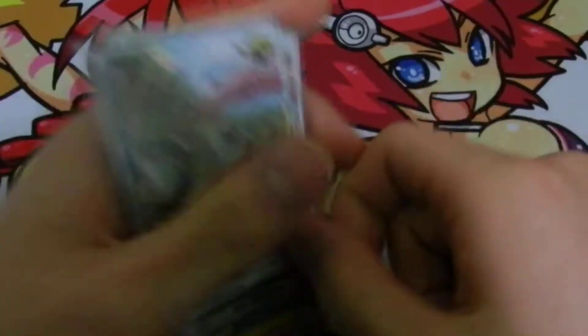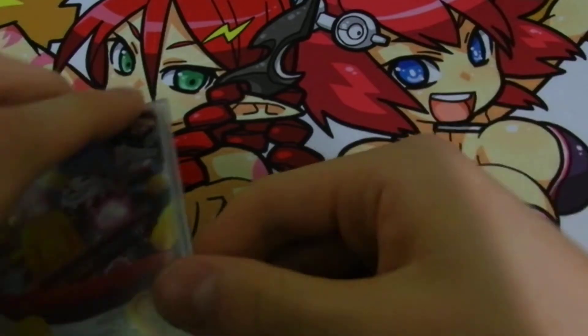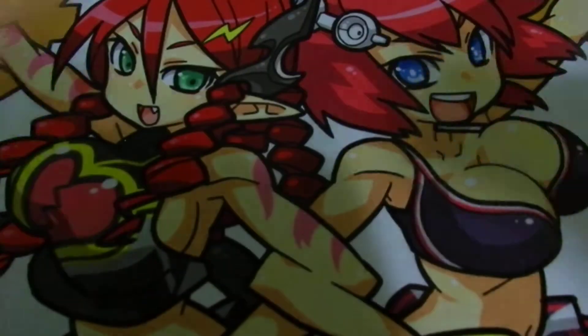Next for the trigger lineup, I run 4 crits. These guys are actually a Hamskis clone, so they do the same thing as Hamskis. If one were to die in the end phase, you counter blast once and search out another copy. You don't want to use the skill too often though — use Hamskis more because you don't want to deck-thin all your crits. Then 4 more plain crits, 4 draw, and 4 heal.